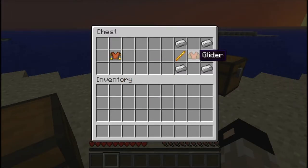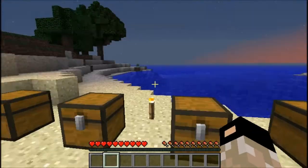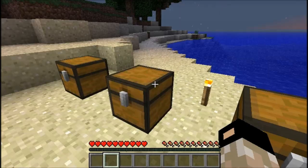The jetpack requires a glider, two blaze rods, and some iron — and that's the most expensive thing in this entire mod. It's a pretty fun mod, though.